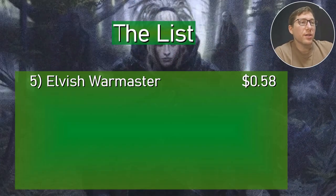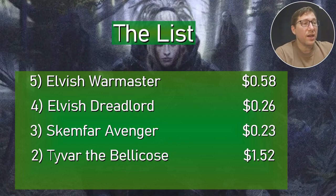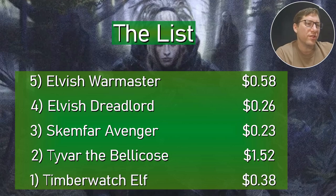The list: Elvish War Master is 58 cents. Elvish Dreadlord is 26 cents. Gamphar Avenger is 23 cents. Ivar the Bellicose is $1.52. Timberwatch Elf is 38 cents only. Anyway, take it easy.